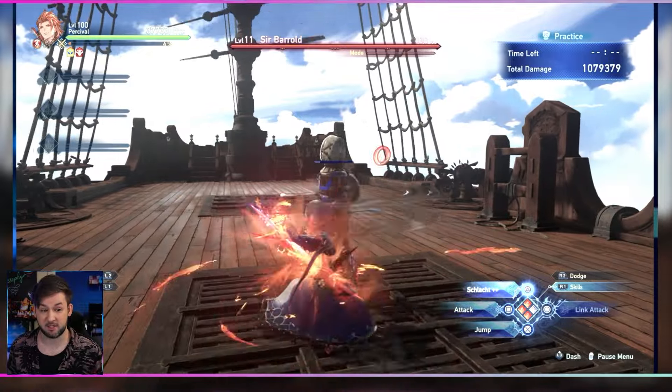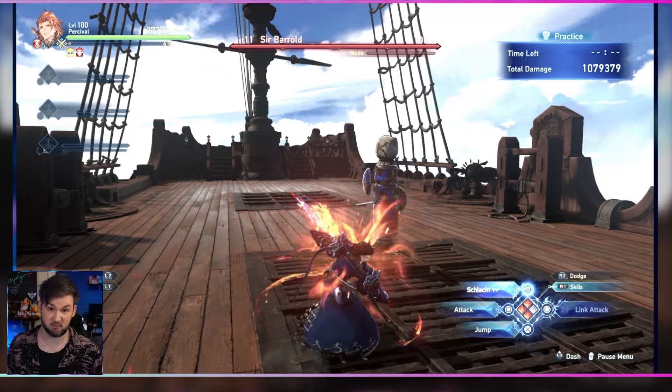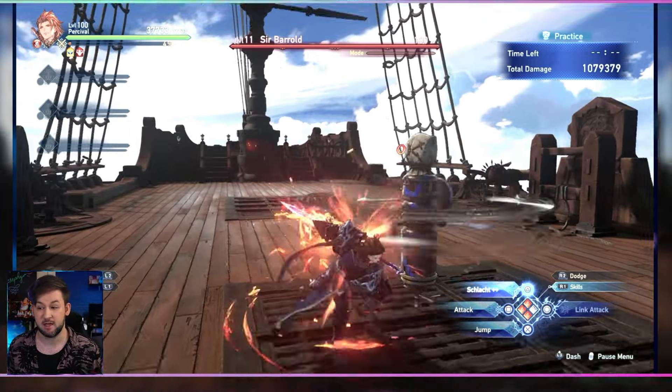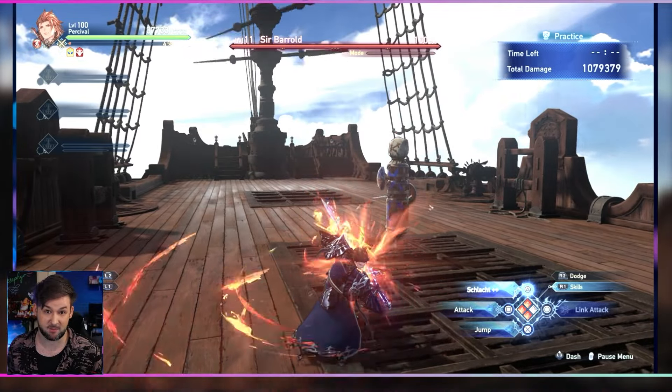Something else to bear in mind with the Schlacht attack is that you have super armor while charging — stout heart, as it's known in this game — which basically means that while an attack will hit you, it won't knock you back or knock you out of the charge, so you'll be able to charge right through anything coming your way.